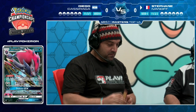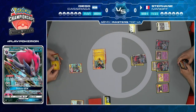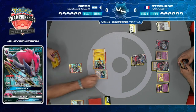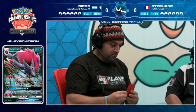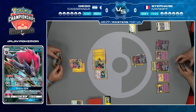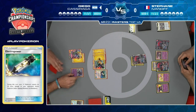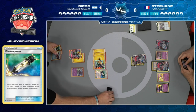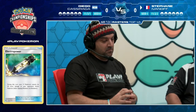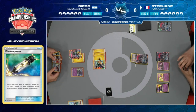Diego can use the first attack to get some energies on the benched Zoroark. We see an Electropower, a Lightning attachment to the Zoroark, and Diego is going to use the GX attack to take a knockout. Marshadow's Let Loose doesn't work, so he puts it down and uses Tag Bolt GX for 200 damage. Stefan has the Mew but there's also an Alolan Muk on the bench, so they negate each other.